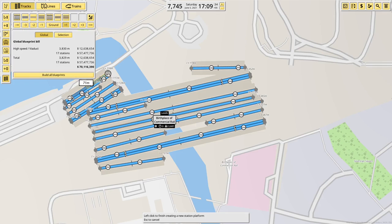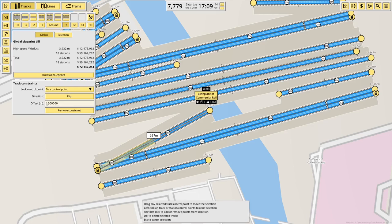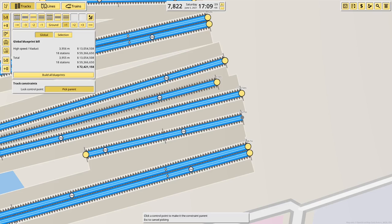Double, single, single, double, and single. Now that that's done we can start moving them into position. Pick parent, 25, flip. Pick parent, 25, flip. And then these are three adjacent tracks. And then we do the same on this side — pick parent, 25, flip.